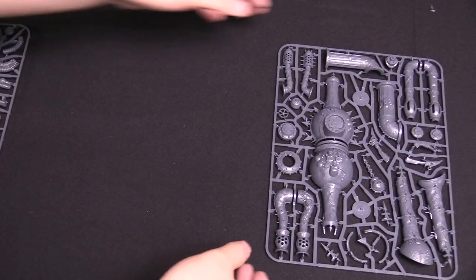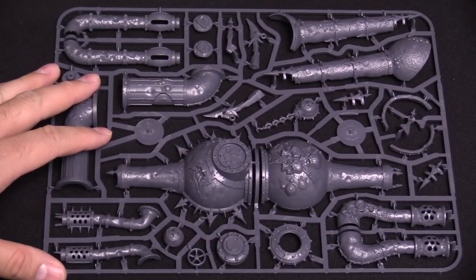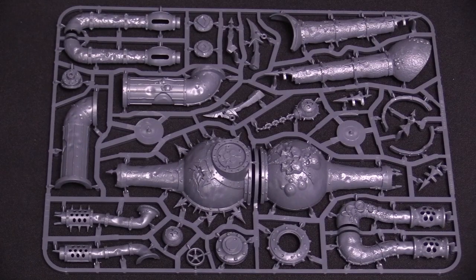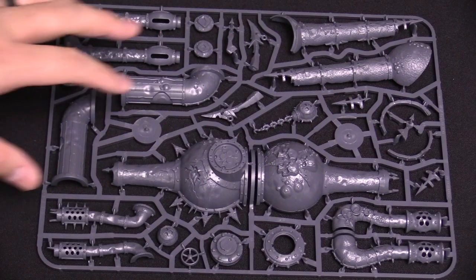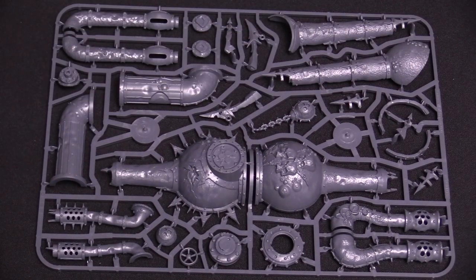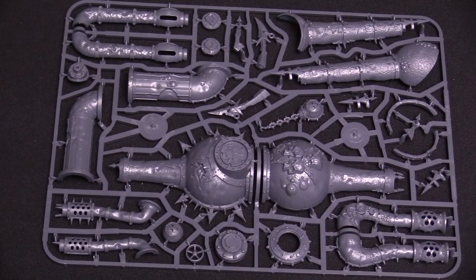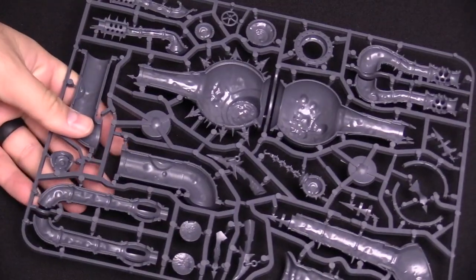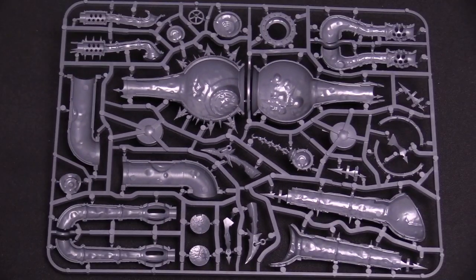This looks like the pipe stacks for the miniature, or maybe the little side piece. Yeah, this is the little side one, and then we have some extra pipes that go with it. This looks like the stack that goes on top of the miniature proper, and then we have little smokestacks — three different ones. Quite fitting for Nurgle — multiples of three. Cool sprues.